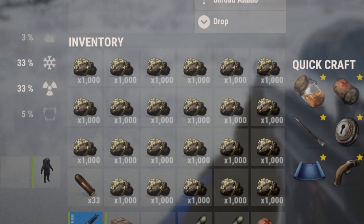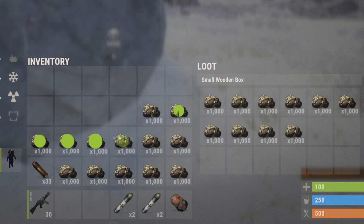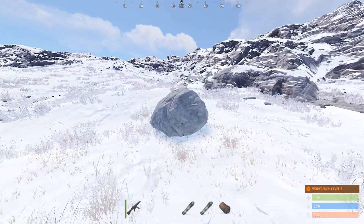If you ever need to hide a bunch of loot really quickly, one thing you can do is place a small box inside of a node and then hide your loot in it. As long as no one breaks the node, your loot should be pretty safe.